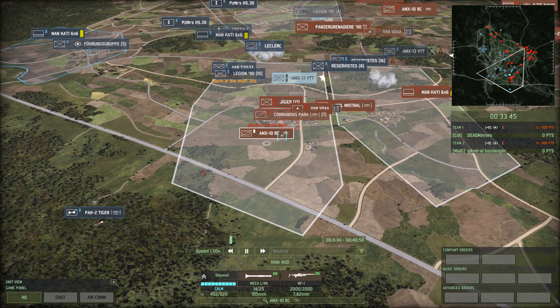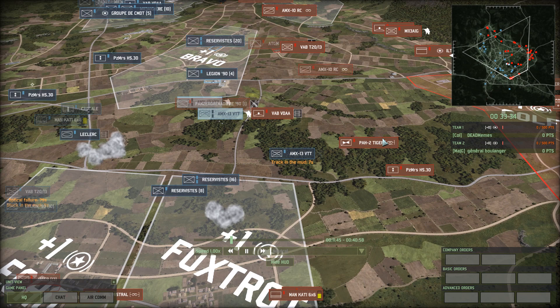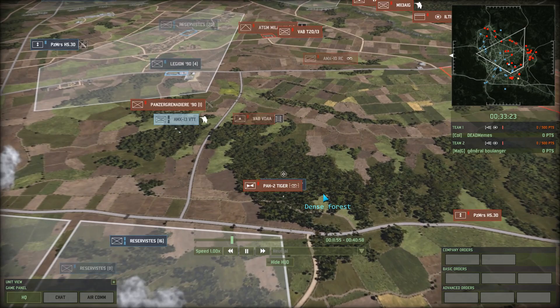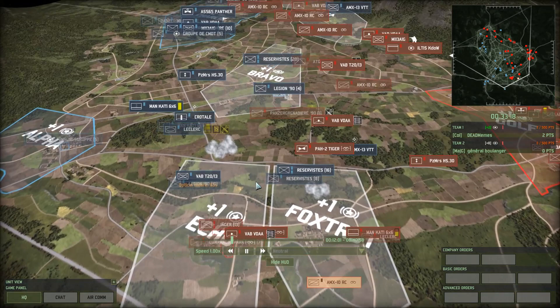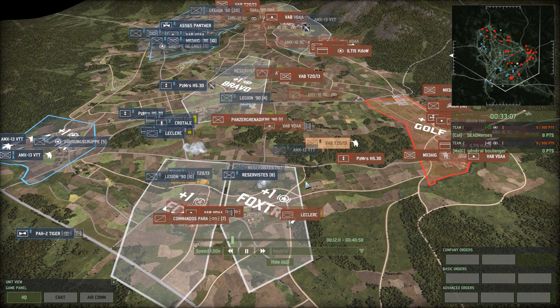Is he going to get the hit? It's looking pretty good — and yep. Leclerc is pulling back to that tree line. Tiger coming out from Boulanger. In a situation like this where the lack of autocannon on the PH-2 Tiger really comes against it — if it had an autocannon it would be able to take out that AMX 13. But c'est la vie. It's flying right into a Crotel and gone. That's a bit of a waste of points from Boulanger there.